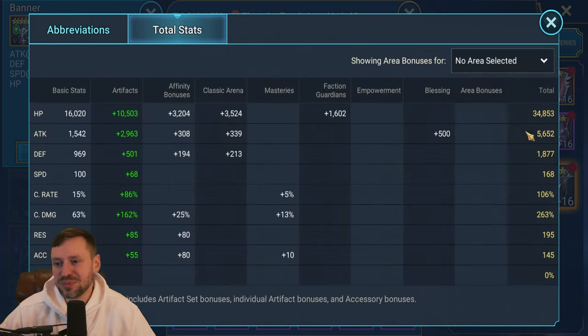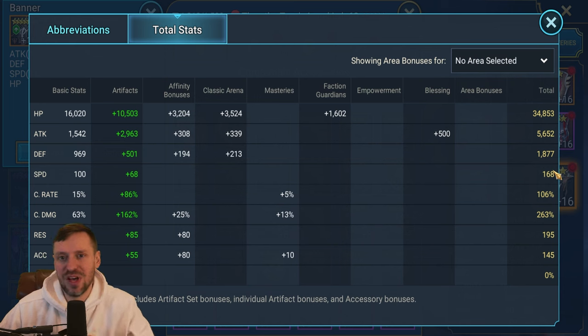So: 30k HP, 5.6k attack - that's very nice, 168 speed. This is really, really slow. For PvE content I'd always aim for a minimum of 200 speed. Usually you want your attack champion, your nuke, to go last in a team for PvE - all the setup goes first, drop defense, weakens, all that stuff, and then your nuke steps in. For arena, I like to start at 200 and work my way up. We need to be crit capped, then we've got 263 crit damage and we're very low on accuracy at 145.